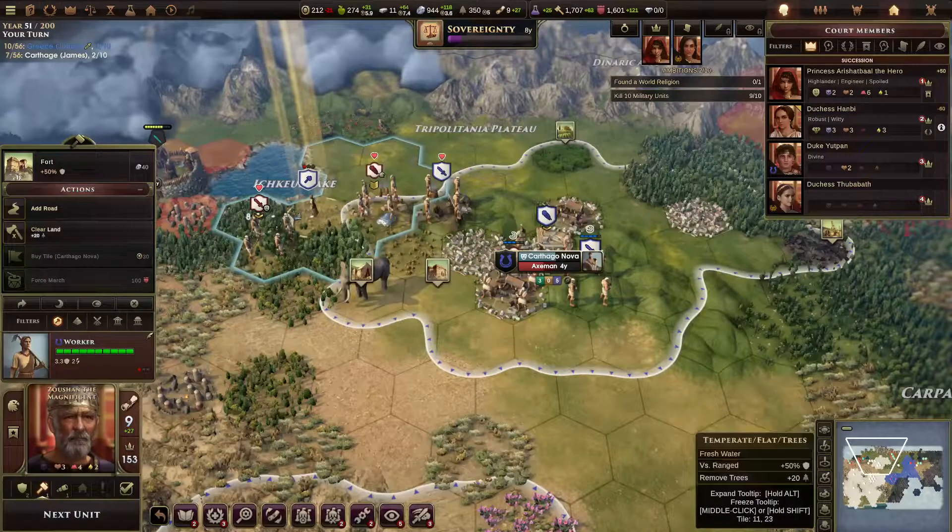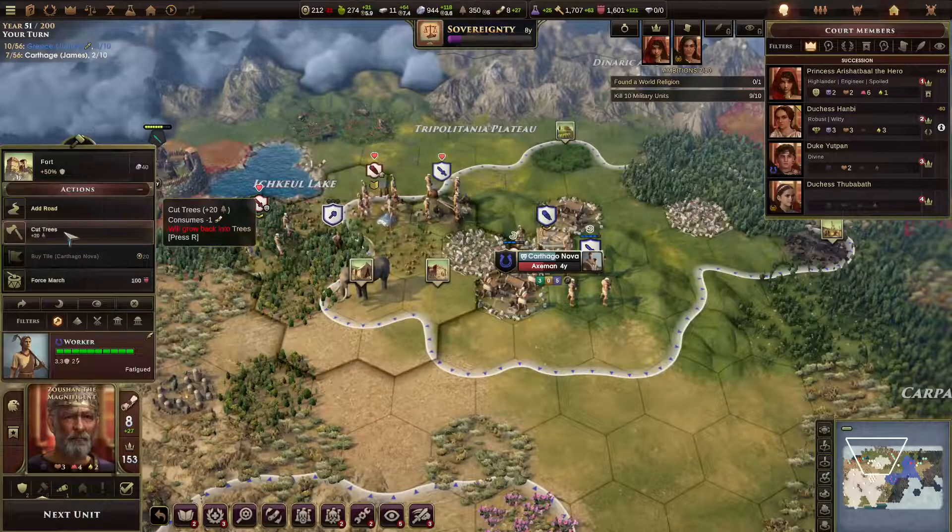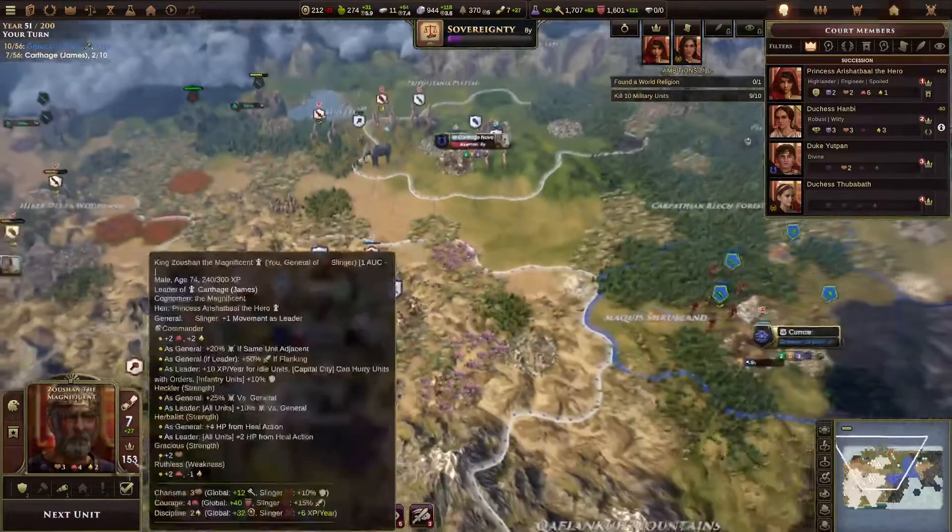I was supposed to go there. I thought I could move over that hill tile, but I did. So it's fine. No production started that turn.